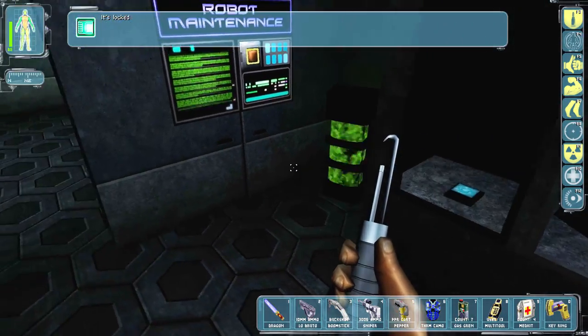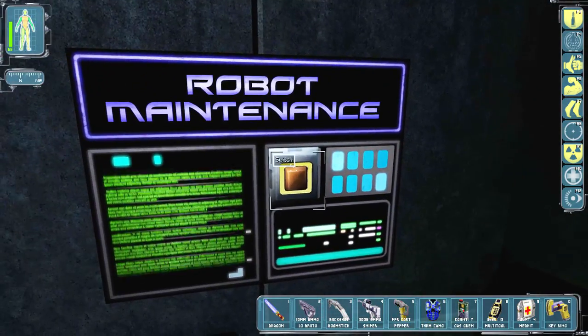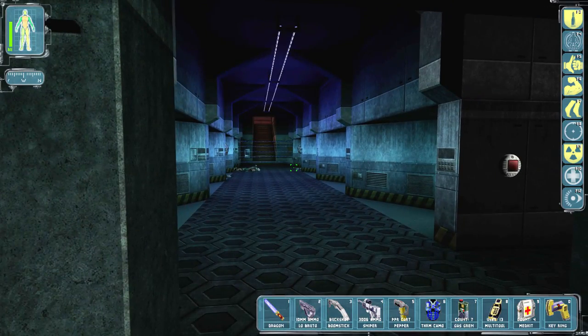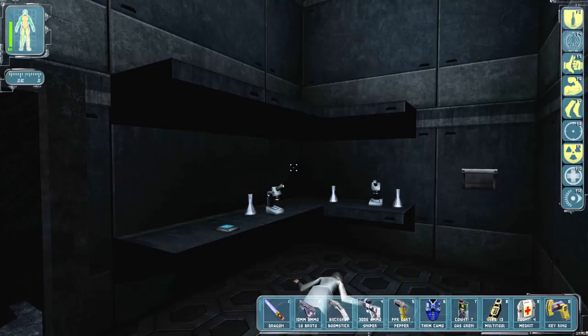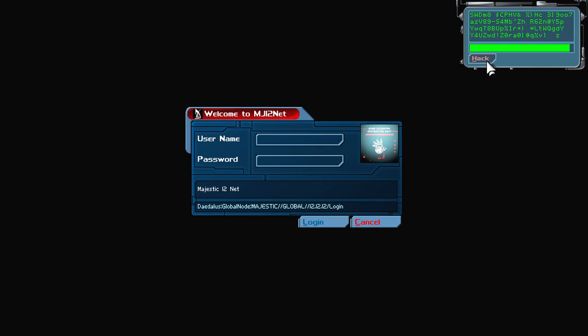We got a hazmat suit. There's a control panel here — I guess the robot maintenance thing means I'm shutting them down or something. I don't really know. Pretty easy stealth so far.